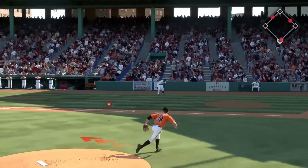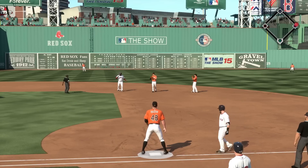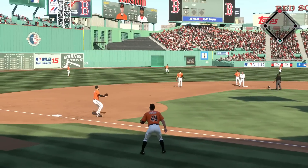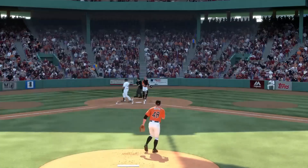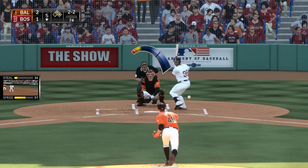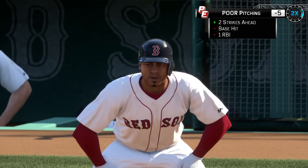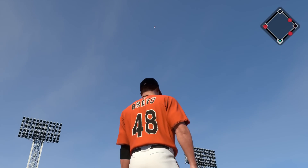Fourth inning: two runners on, one out. Pedroia hits a little grounder, Davis makes the play — Bravo was late covering the bag and got in the way of Chris Davis. A hard takeout slide at second and the runner alertly scores all the way around. Pedroia tries to steal, throw goes away into center field — the Orioles are cracking a little under pressure. Two outs — strike three, Pablo Sandoval swings and misses. It's a 2-1 game going into the fifth, but with two runners on, base hit to left — throw coming home — not in time, Red Sox score the tying run, it's 2-2.